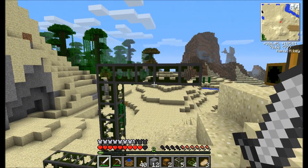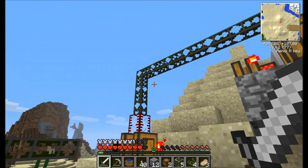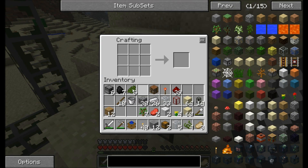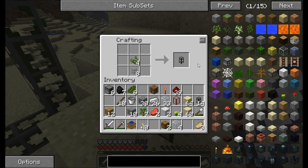To do that you need these - these are stone waterproof pipes. I removed the cobblestone waterproof pipes and replaced them with stone. I'll show you the recipe right now - it's similar to the last one, just with clean stone instead of cobblestone. And then you just waterproof it again, like so.